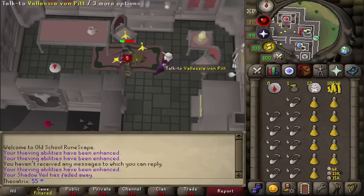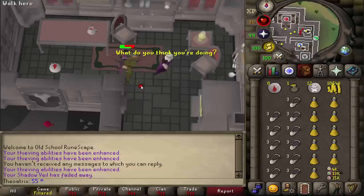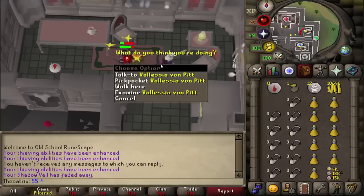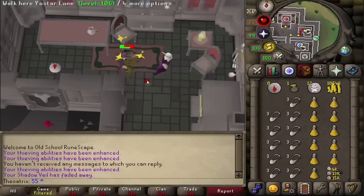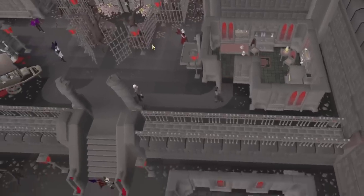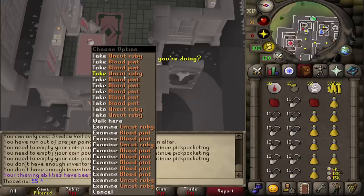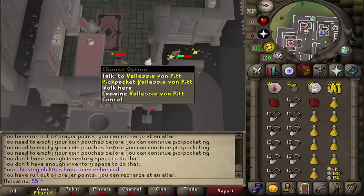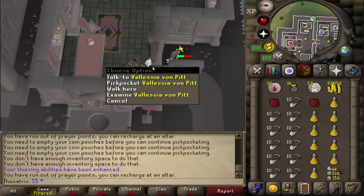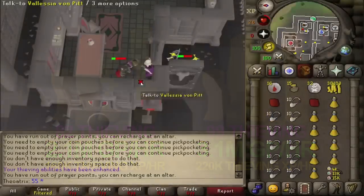Overall, the success rate of thieving Vyres is pretty low, hovering around the 50% mark depending on your level, so you will get stunned pretty often and you'll need a lot of food. When banking, I suggest going to the Sepulchre bank since it is closer than the Darkmeyer one. As you go, you'll also get a number of rubies and diamonds — I would suggest dropping them unless you have room or you're about to bank. Vyres can net you 2-3 mil per hour depending on your level, a great moneymaker with lots of Thieving XP as well.